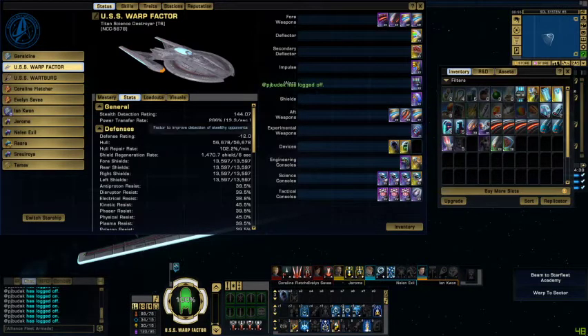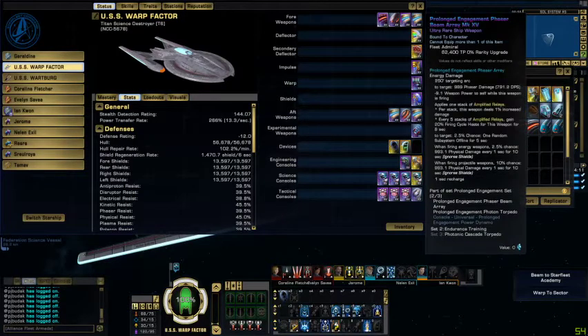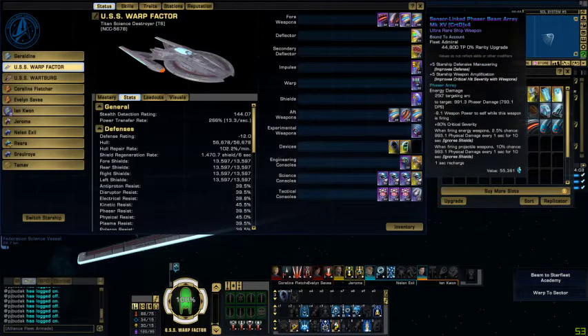On this character I'm going to show off a work-in-progress science build — sorry about that. This is being recorded live so there can be some bumps in the road. We'll run down our weapons first. In our fore weapons we got Prolonged Engagement Phaser Beam Array Mark XV, Photon Torpedo Mark XV, Sensor-Linked Phaser Beam Array Mark XV ultra rare.